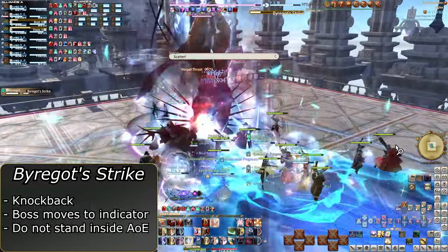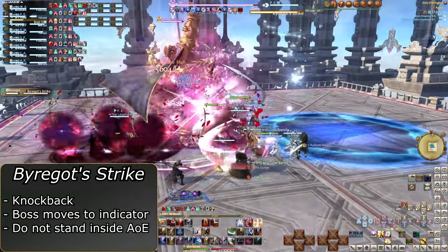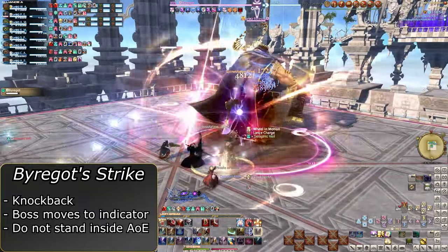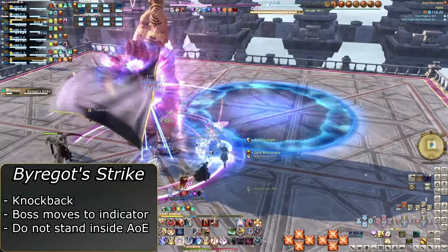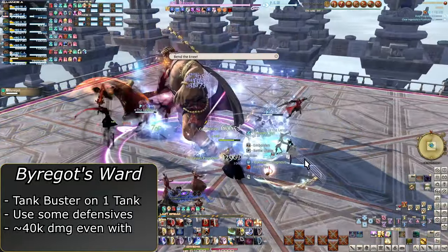He will immediately lead into Byregat's Strike, which seems to be aimed at a random player. It is a very large knockback AoE. Stand near the edge, or use Arm's Length or True North to negate it. Byregat will move to that spot as he attacks, so keep that in mind. Then comes Byregat's Ward, a simple tank buster.